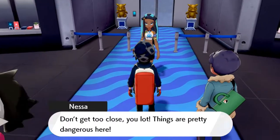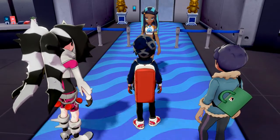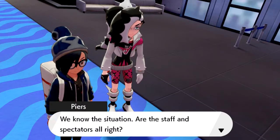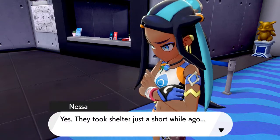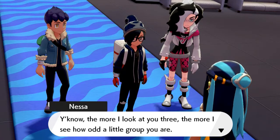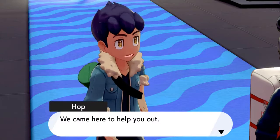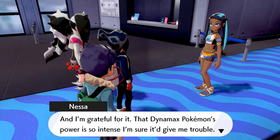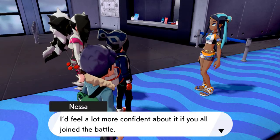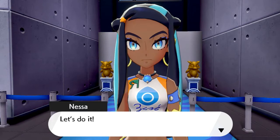Hello there. Don't get too close, you lot — things are pretty dangerous here. We know the situation. Are the staff and inspectors alright? Yes, they took shelter just a short while ago. The more I look at you three, the more I see how odd a little group you are. Leave us alone — we came here to help you out. And I'm grateful for it. That Dynamax Pokemon's power is so intense, I'm sure it'd give me some trouble. I'd feel a lot more confident if you all join the battle. God damn, she looks beautiful.